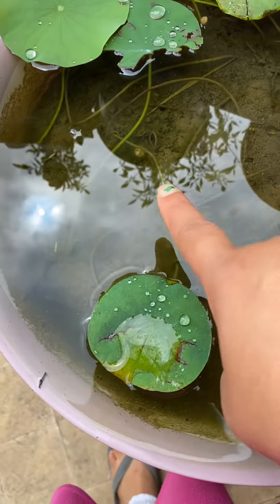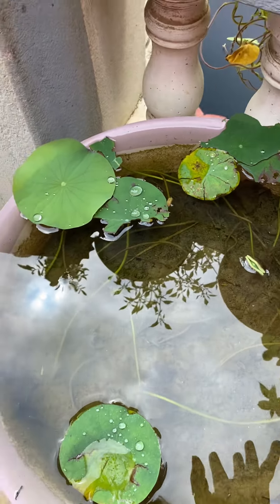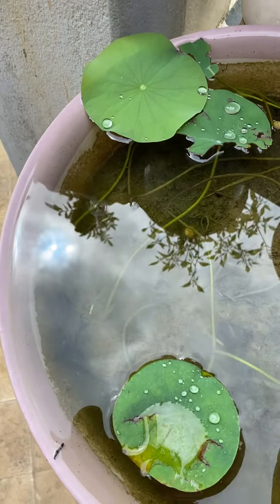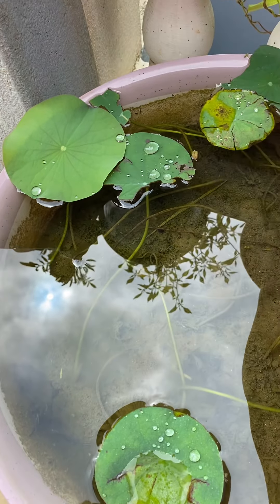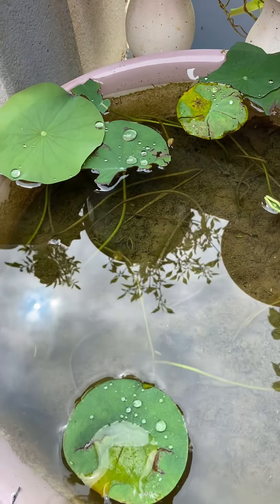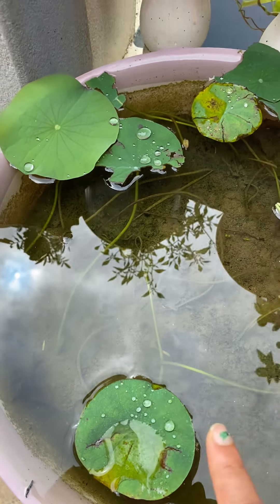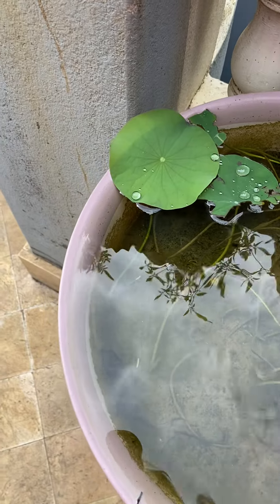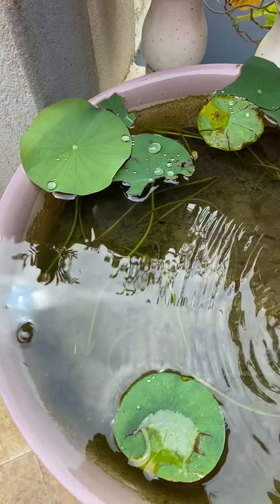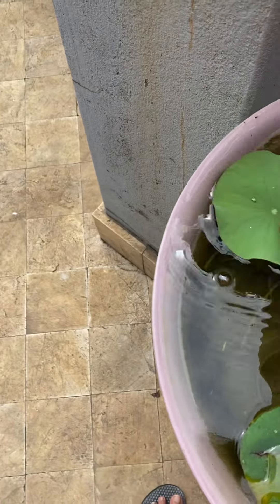This is a mosquito update, not a lotus update — I'll say mosquito update because there are lots of mosquitoes just laying eggs. All these are mosquito larvae, you can see them there. I don't know how to get rid of them — if you know anything, let me know. My lotuses, because I added some manure, have gone bad, but I think some of them are coming back.